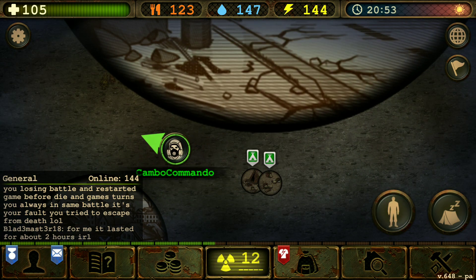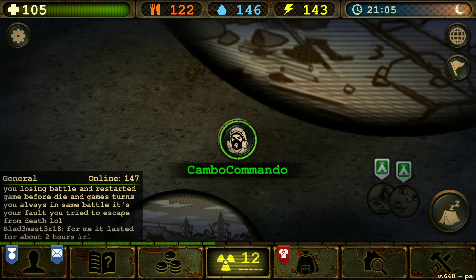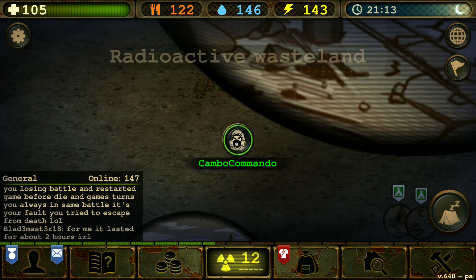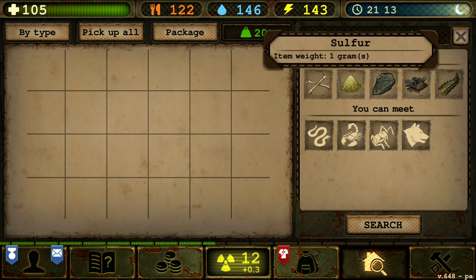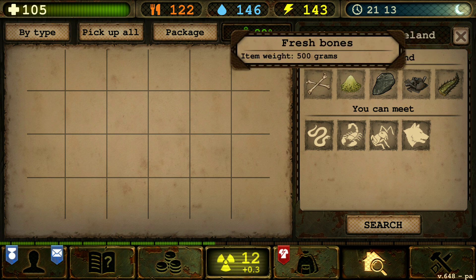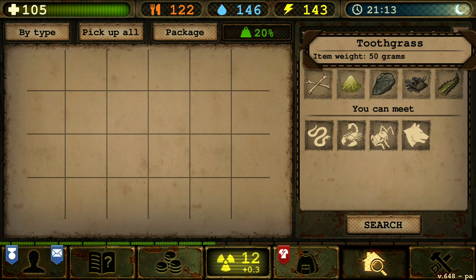The best place to go looking for sulfur is the radioactive wasteland. You can find sulfur, fresh bones, and the tooth grass, but you won't be needing that later on in the game.